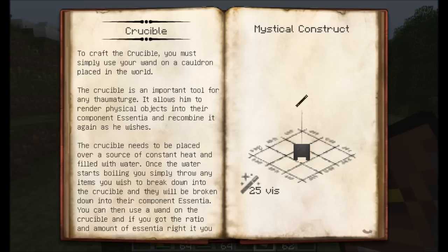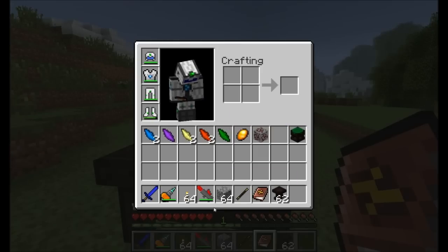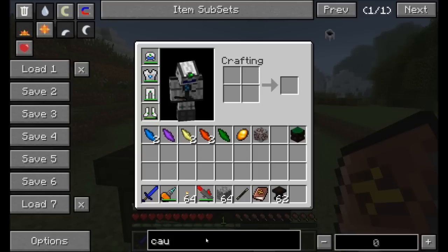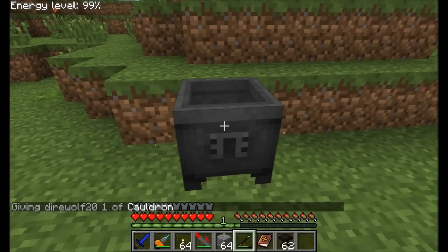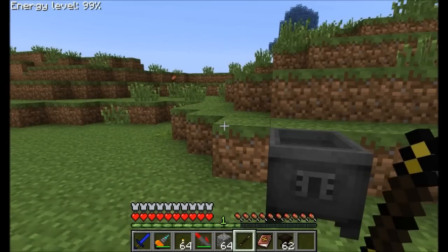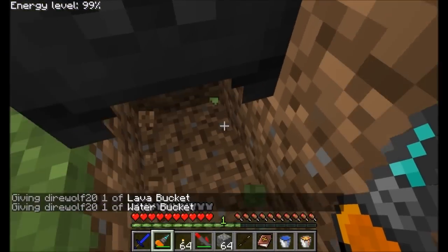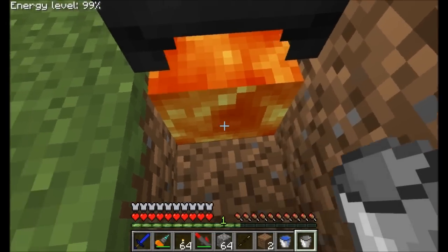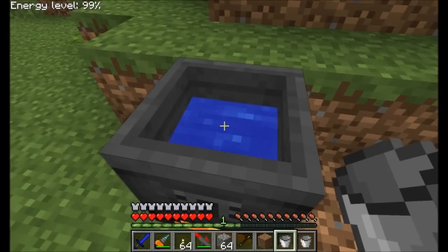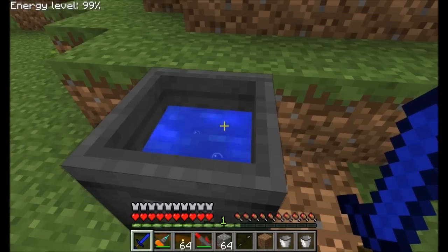The next basic component is a crucible. You're going to need this to get started. All you need to do to craft a crucible is simply use your wand on a cauldron placed in the world. Note that my wand drained some energy right there, but it was quickly recharged. In order for your cauldron to work, you're going to need to place a heat source underneath — you can either use lava or fire, or pretty much any kind of heat source. Then place some water in your cauldron, and after a few minutes you'll see the water start to bubble and boil, which means it's ready to do its magical stuff.